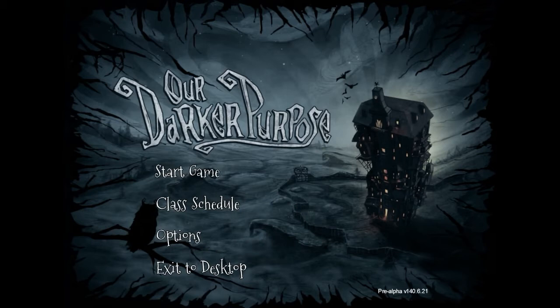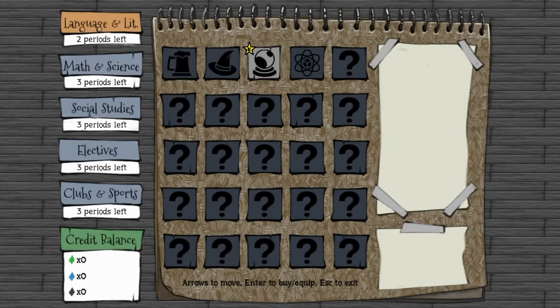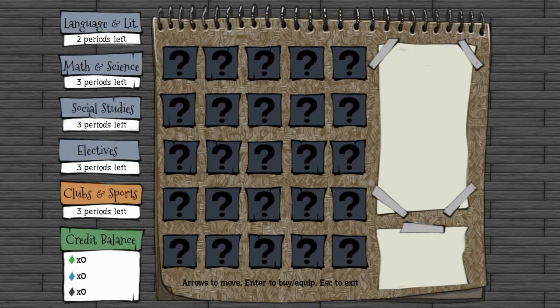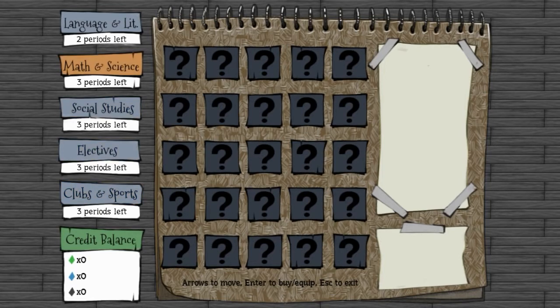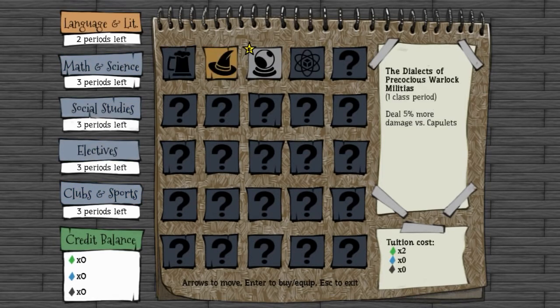There is so much more in this game now in this new alpha they've released that I just want to show you guys. For one, the class schedule is now unlocked. There is only a little bit to it, but it will give you an idea of how the whole game's persistent progression system will work. They only have four available in one of the categories. They take the credit balance — as you can see in the lower left hand corner — which you gain by completing levels, and then you unlock these different benefits.